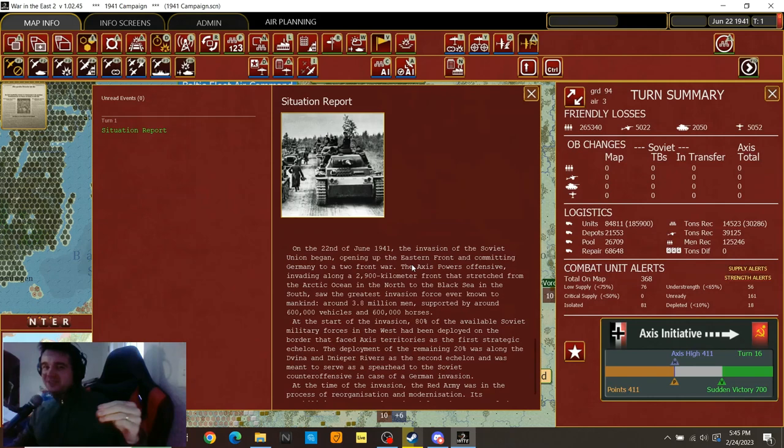I think it's bullshit that when you play as the Soviets, you should have a different startup screen. It should say 'opening up the Western Front of the Great Patriotic War.' The Axis powers' offensive was invading along a 2,900-kilometer front stretching from the Arctic Ocean in the north to the Black Sea in the south. You can't actually play the Arctic Ocean part — that's a theater box. But it would be a fun game. Do you know what that operation was called? It wasn't called Barbarossa up there — it was called Operation Silver Fox. Such a good name.